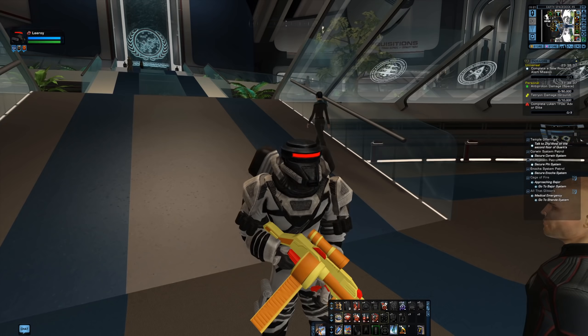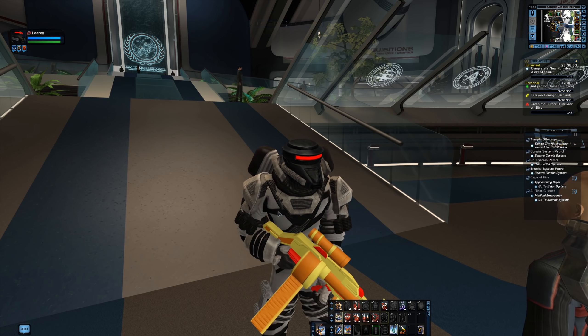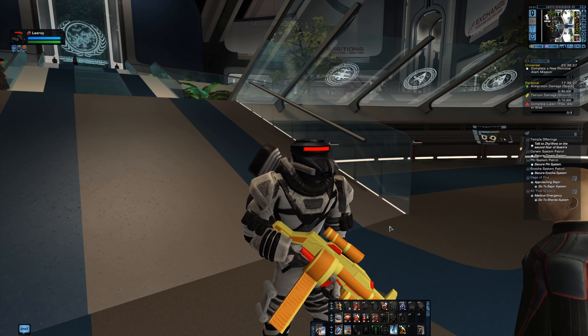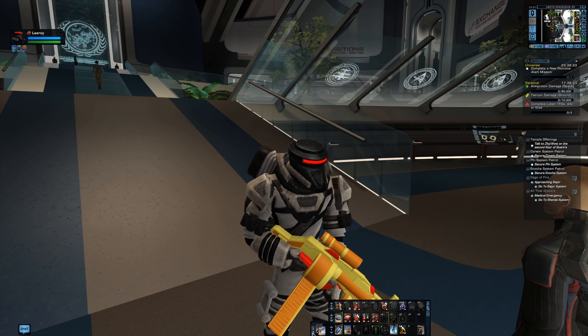There's some very useful stuff you can get: bridge officer abilities, kit modules, and they added a new Breen armor set. I haven't even fully looked at it yet. This visual unlock was added last year. Let's go ahead and take a look at how we get there.